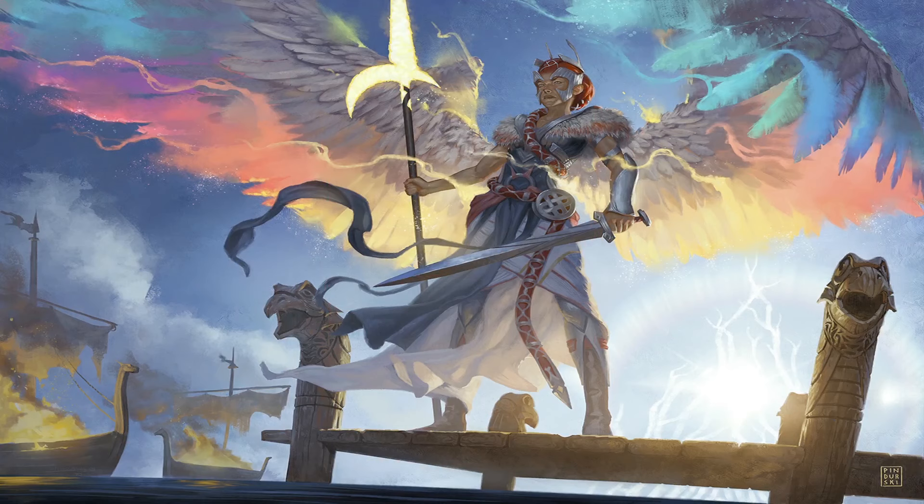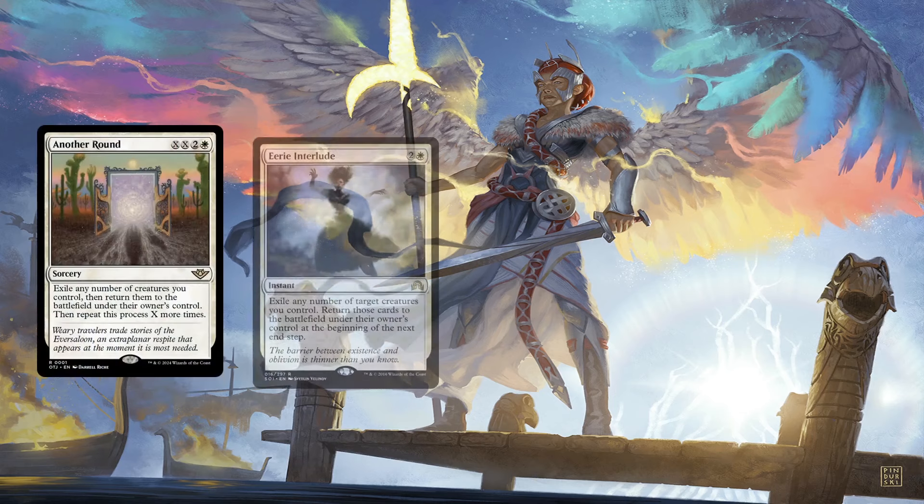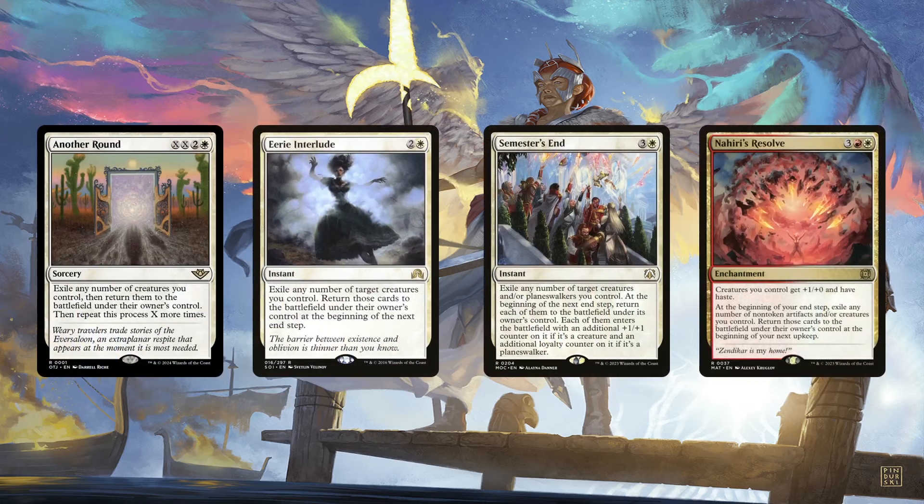When figuring out how to further synergize this goblin strategy, I considered taking advantage of white to blink them en masse, so they can create even more goblin tokens when entering the battlefield. Another Round, Eerie Interlude, Semester's End, and Nahiri's Resolve do so much work here. Another Round is so epic, providing a potential win con when combined with other effects in the deck. Being able to blink our token-creating goblins multiple times in a single turn before entering combat can potentially kill off the table with Arabella's attack trigger. The middle two can do the same, but only once and at instant speed. These spells can also be used to protect our board — they're moot for our tokens, but we can always just rebuild when those creatures re-enter. The fact that they can perform two functions at once makes them absolutely amazing.